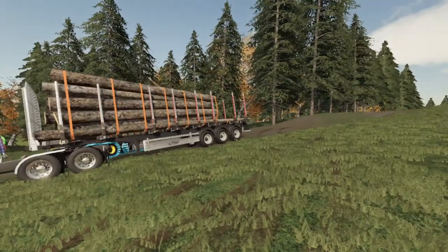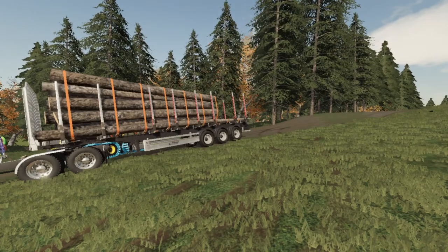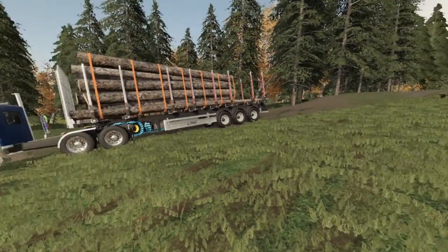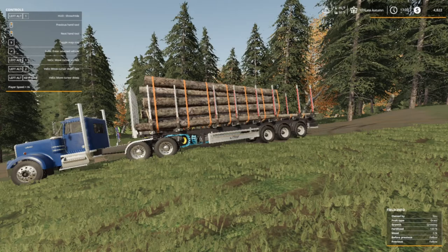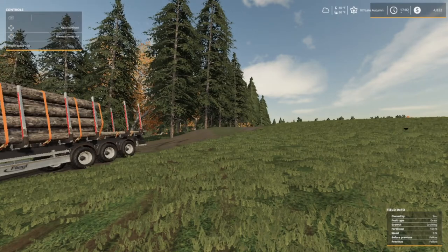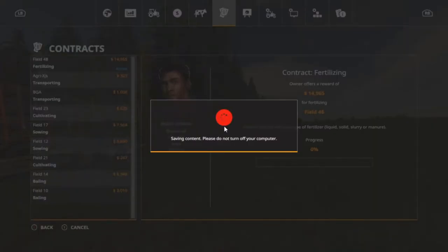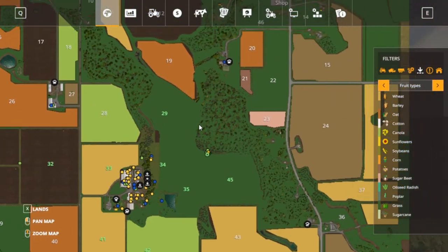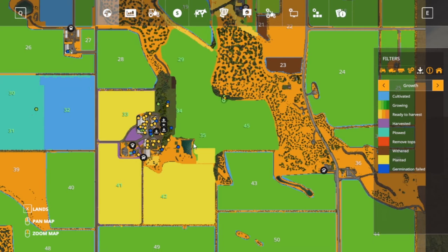Welcome back everybody to Farming Simulator 19 here on Long Oak Farms. You guessed it, it's harvest time — but we're gonna be harvesting trees. Almost a load here, just for the record. Let's go into the map, it would be auto saving. I got one more field, field 48, I need to get done. I'm not gonna worry about the animals right now, I'm gonna do some explaining here.